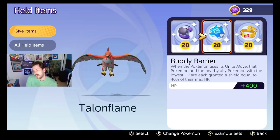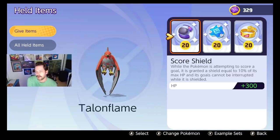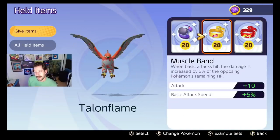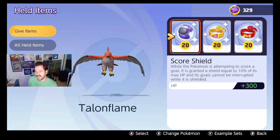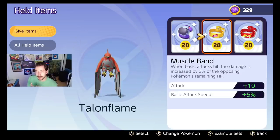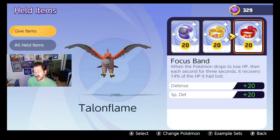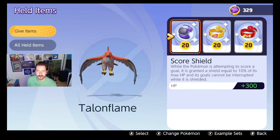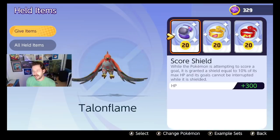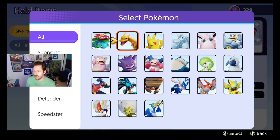Talonflame is a weird one. Buddy Barrier on Talonflame — I was going back and forth. Absolutely a Score Shield because you're just moving around the map. I might swap Buddy Barrier for a Focus Band, or maybe run Muscle Band and Score Shield together, just because Talonflame's Unite move is so bizarre and I want to do the damage. Basically with Talonflame I want to pop in, do damage, and get out. You're also running around trying to find creative ways to score, so Score Shield is key. You could always swap one band for a Buddy Barrier.